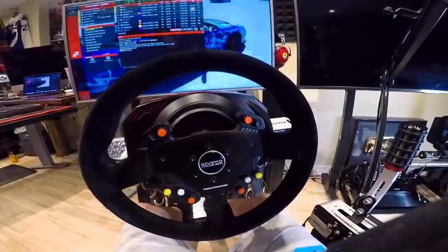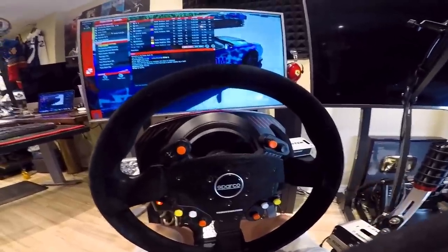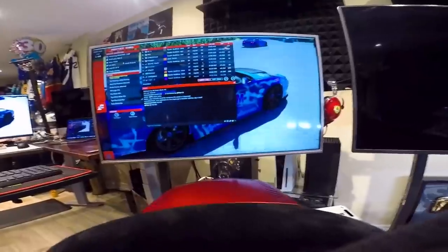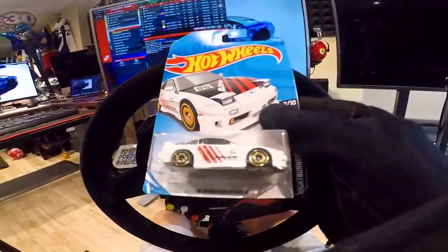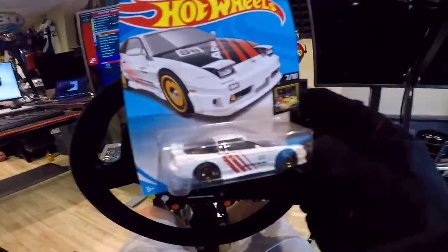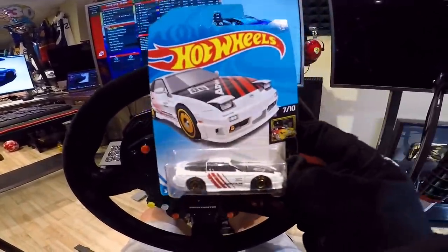First, a quick overview of the rig for today: we're running the Thrustmaster TSXW, we got the Sparco 383 add-on — I do believe that's what the wheel is called. Thrustmaster TLCM pedals, the Sparco handbrake, and the Sparco TH8A shifter. 180SX up top. Hot Wheels of the Day is a '96 180SX Type X — I think this is found at every single Walmart or Toys R Us, but I had to pick it up, and we're driving it today.